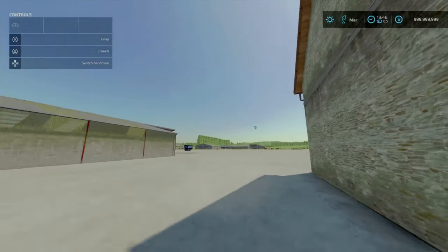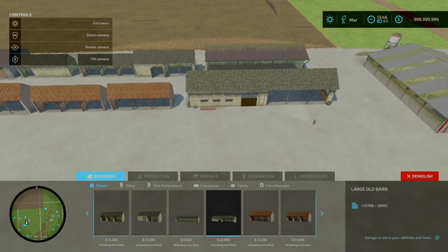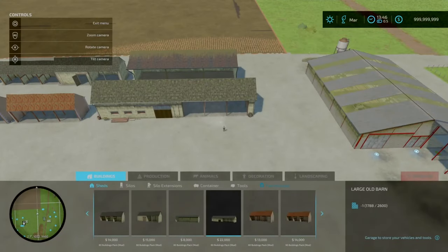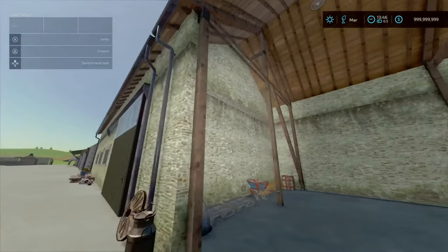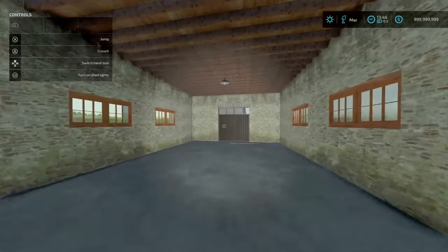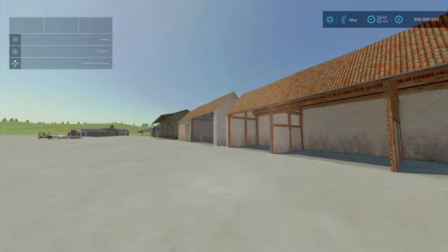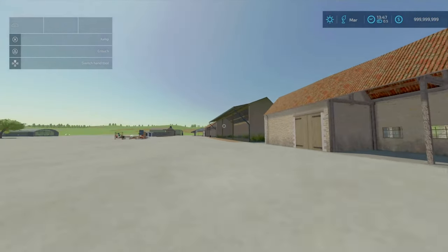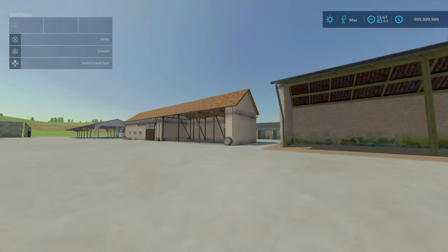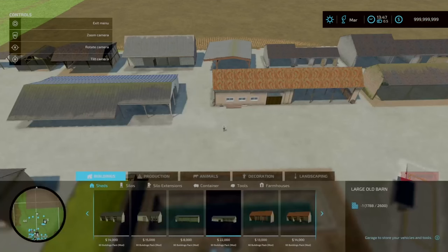Moving along, we've got the large old barn — eight slots on console, costing $22,000. The level of detailing is great, with doors and light switches. We've also got a three and four slot old European storage shed. For your last shed, you've got the Alex Pro Dealer Centre shed — that is 10 slots.